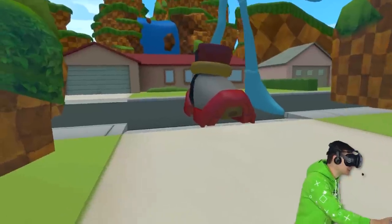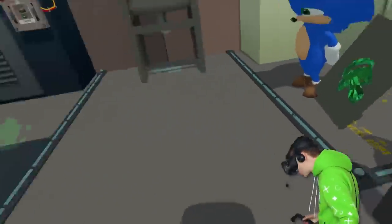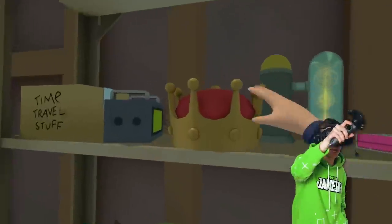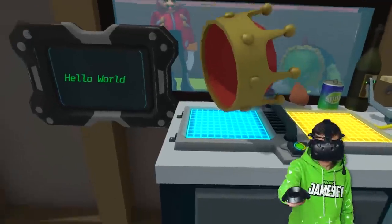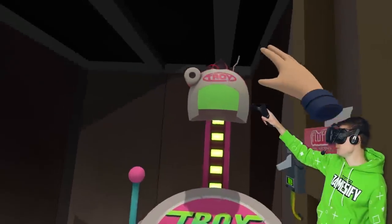It did work! Mr. Meeseeks has got Shadow's foot! And for Blaze, I think we gotta make a Sonic Ring. I know how to make that. We grab this crown, put that on the platform, and then, of course, the Troy helmet. Come to papa!